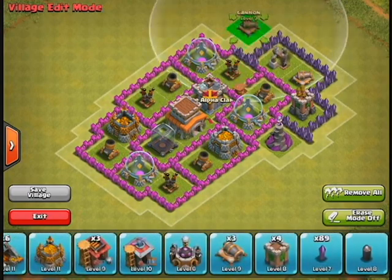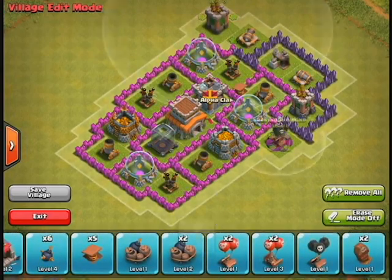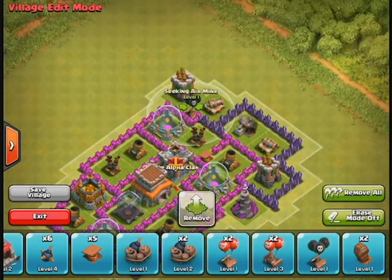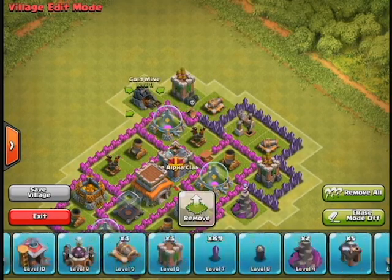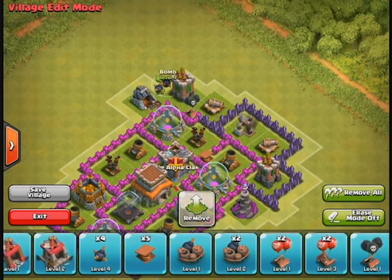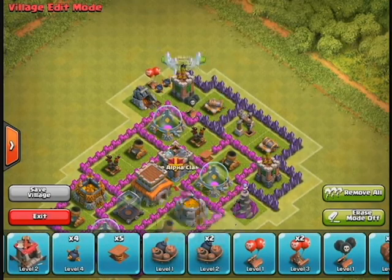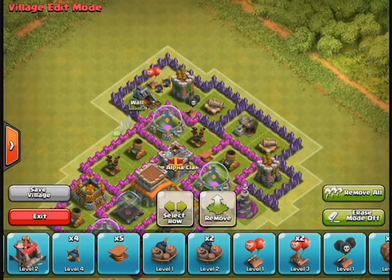I put a spring trap in that gap — if troops walk in there, they're going to walk straight over that spring trap. The dark elixir drill I also tried to keep as close to the center as possible. It's not as important as the storages, but it's one of the more important collectors you have, so I tried to keep it toward the center.